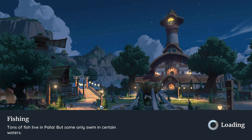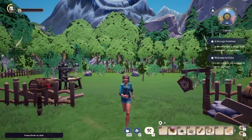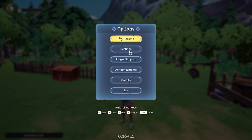And if you want to do it during gameplay, because you don't have a settings button, you have to hit Escape, and then you can also get to that settings area that you saw in the previous two areas.